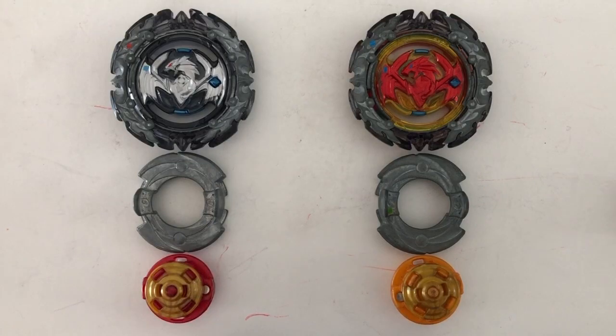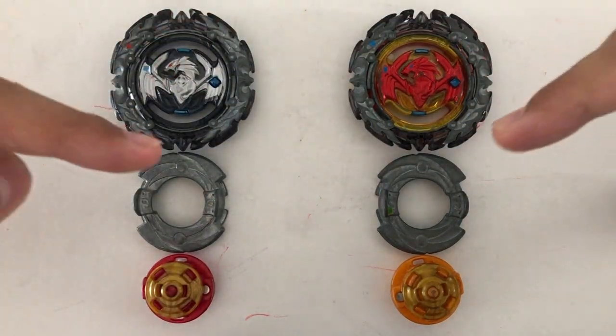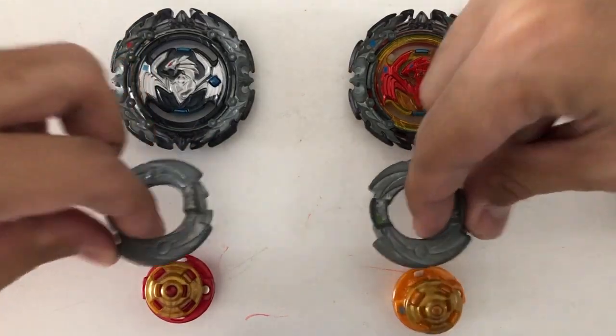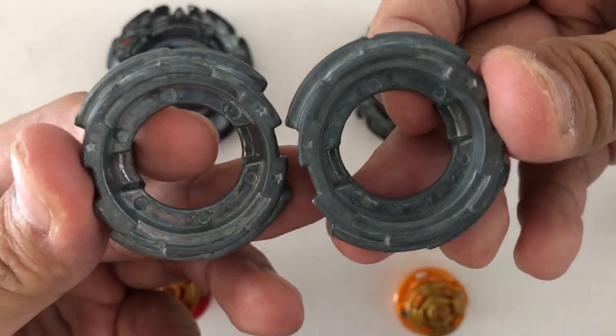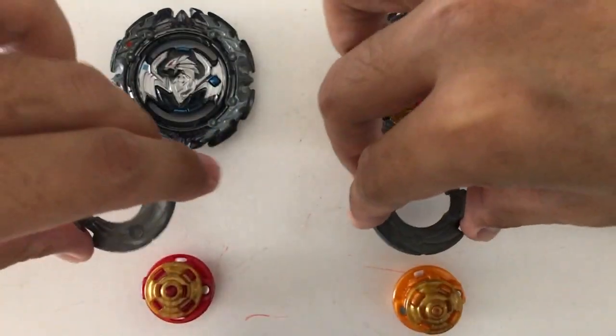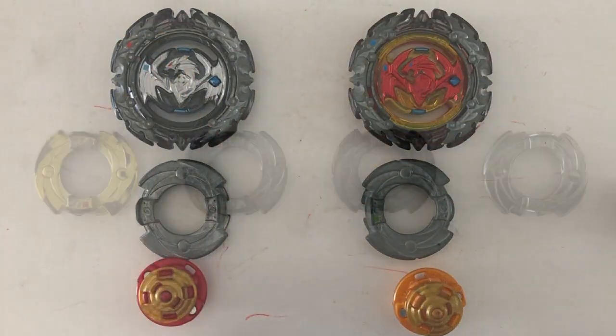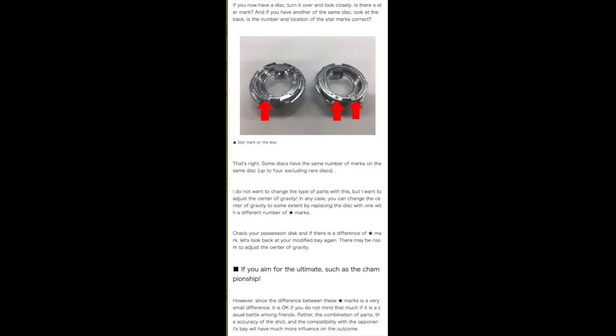One hypothesis is that if there's a double burst finish in a mirror match using the same discs, the stars would help you identify which one is yours. Last September 10, 2019, Master Blader Akira Horikawa made an official statement about this topic, which I'll place in the comment section of this video.